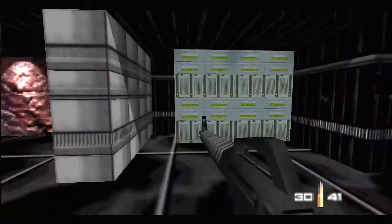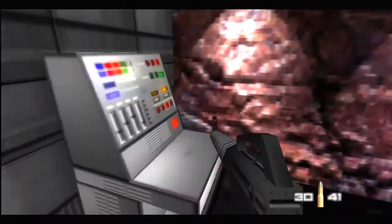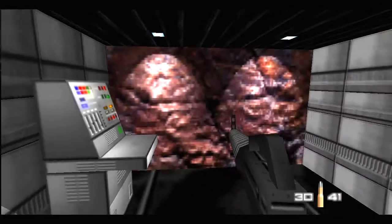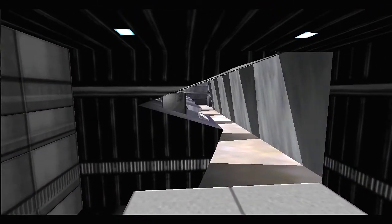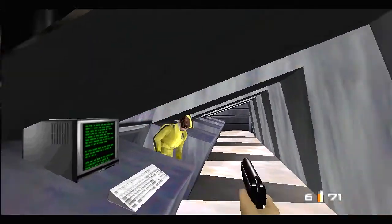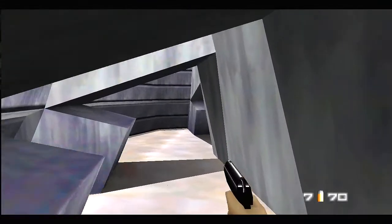For right now, you see those mainframes here? If you press this computer panel here, it's a passageway. So I like to switch to my pistol to kill those Moonrakers in the alcoves — it's easier. Okay, let's move on.